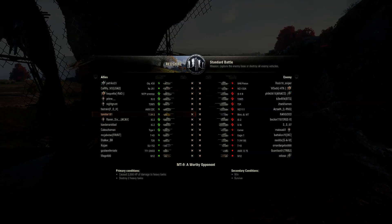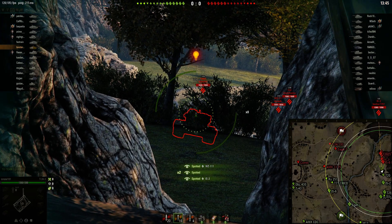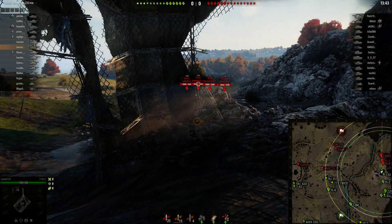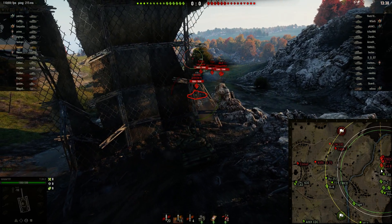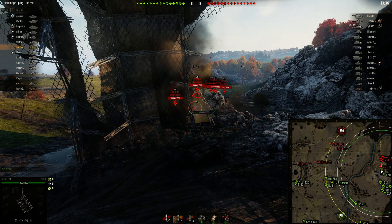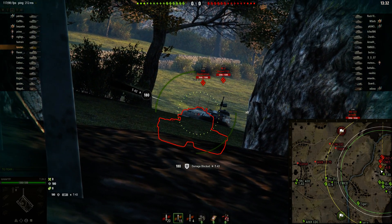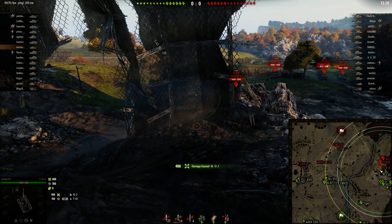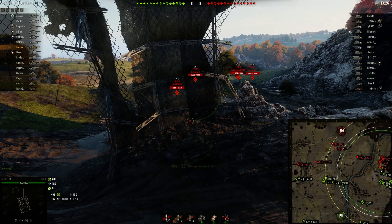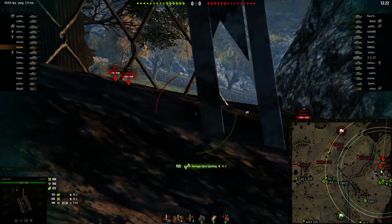We're playing on the map Redshire, and this position, if you can get here quick, is a great spot. Now I do use a lot of gold rounds because this has 175 pen, and I am attempting to pen all the heavies. We're in a tier 9 game here. Probably should have shot at the T-34 behind, but we didn't. But we do get a nice shot on the IS-2.